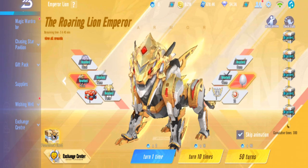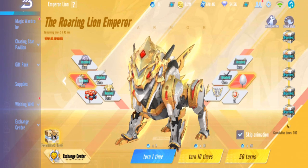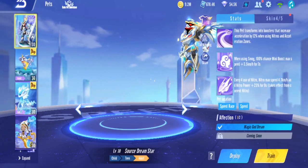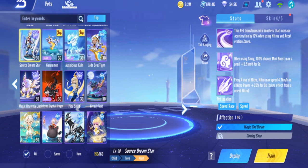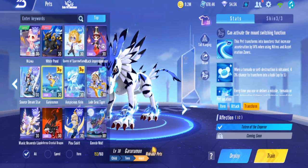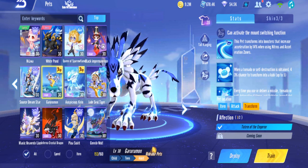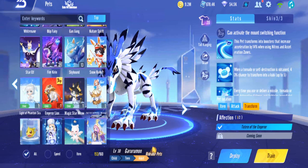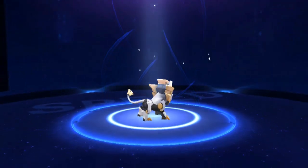There you go guys - Emperor Lion, we did it! It was nearly 10k diamonds. Bunny already has them all - Bunny has the Kirin, has the Digimon pet, and now the Emperor Lion.